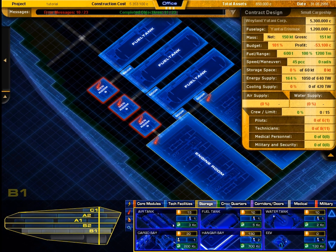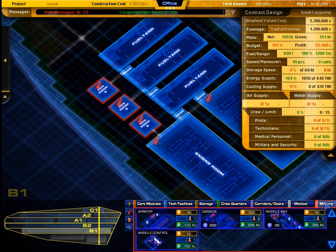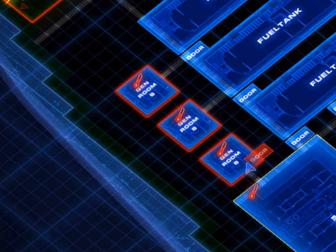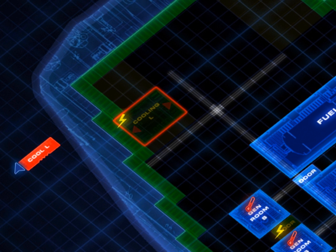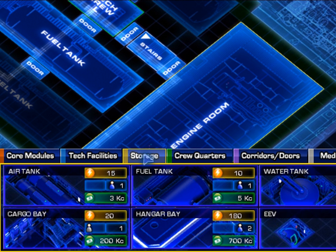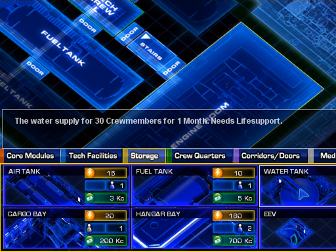The rooms in the construction menu now have color coding to improve overview. Rooms are marked with a red border when there is no hatch attached, and colored green if a corridor is not baked or a room is not sealed by an outer hatch. Air tanks, water tanks, and fuel tanks have been moved into storage where they belong.